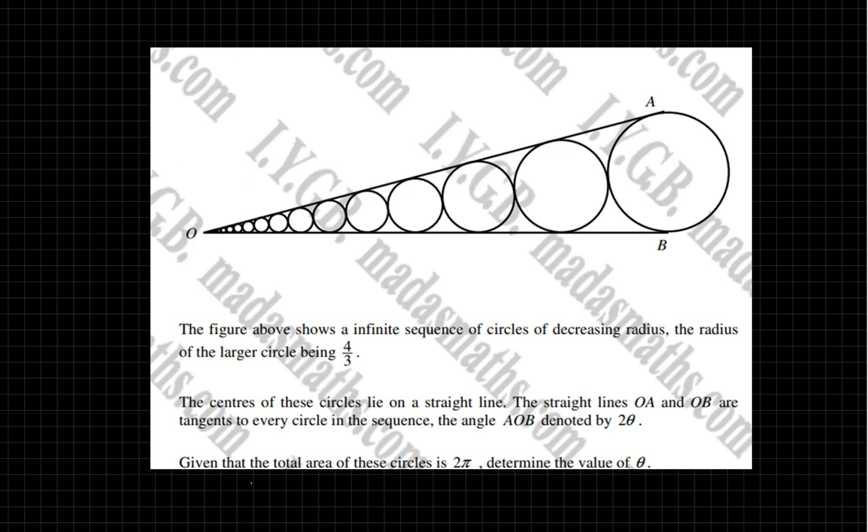The areas are changing a bit differently, because area is π r squared. But the radii are decreasing geometrically. Now, you're told that the larger circle has a radius of four-thirds. I'm going to give you a little tip here so we don't make a mistake — and I'll be honest, I made this mistake when I first attempted this. That's four-thirds from A to the centre, and four-thirds from the centre to B. But A and B are not directly above each other. Let's label the centre C, as that will be useful later.